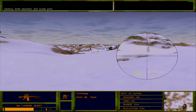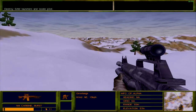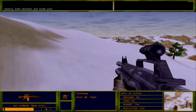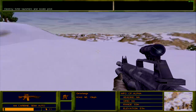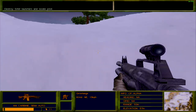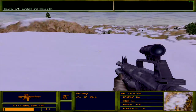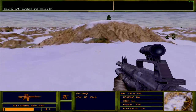The SAM site is right in front of us and we need to take it out. Switching to single fire mode. The previous time around a lot of the folks at the base spotted me, which made it difficult to target the SAM site. I'm hoping this time will be a little different and I'll be able to get to the SAM site more or less undetected.